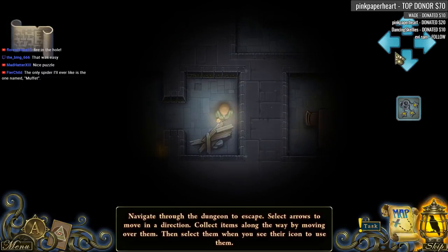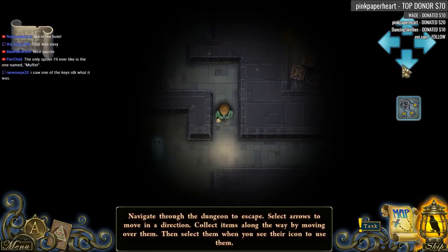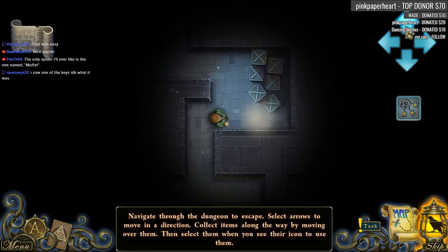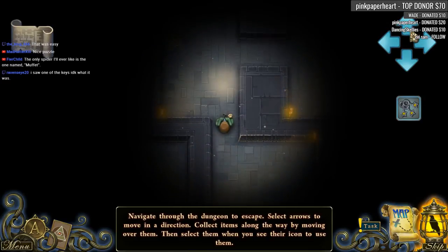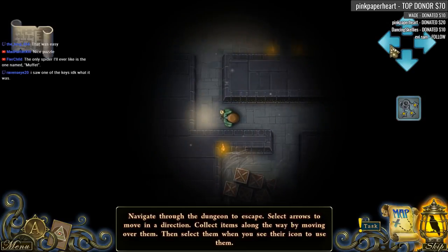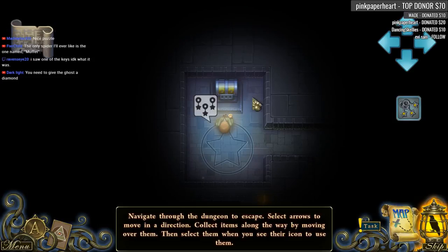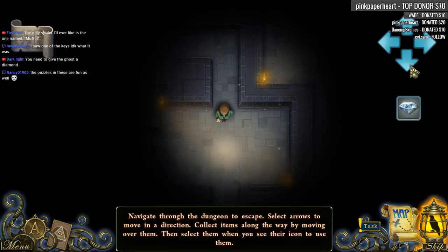And another key! So let's go back to the top left corner I suppose. Oh no, I don't want this way — this way. Is this right? Yeah, I think so. Nope, I don't think this is right. I have three keys — shine bright like a diamond! There you go, this way.